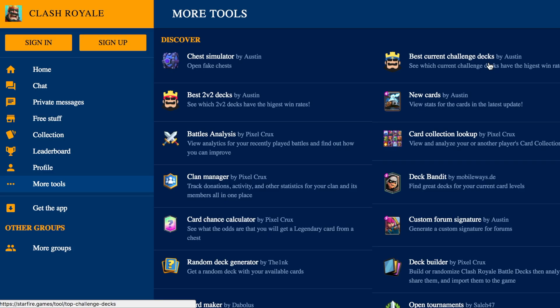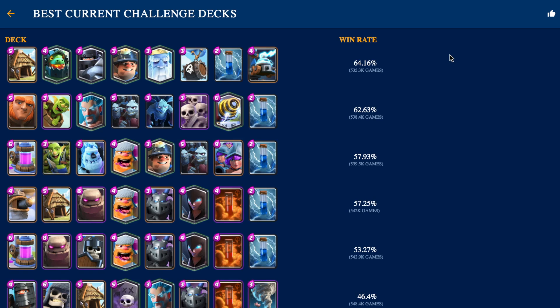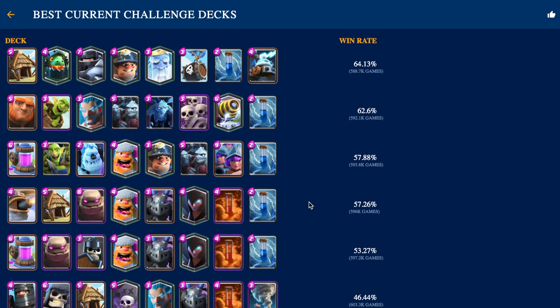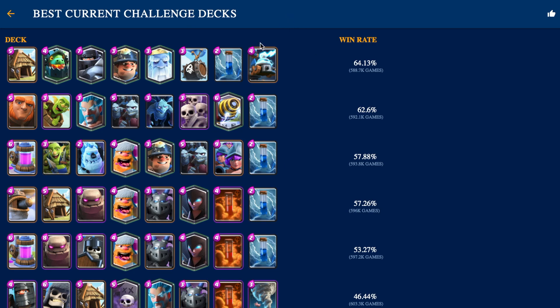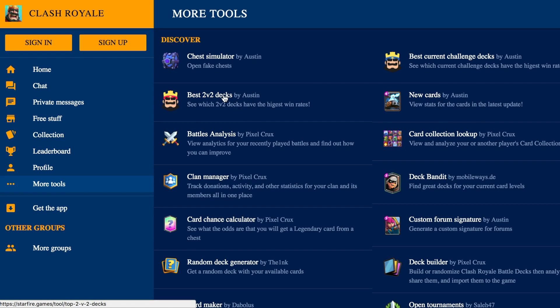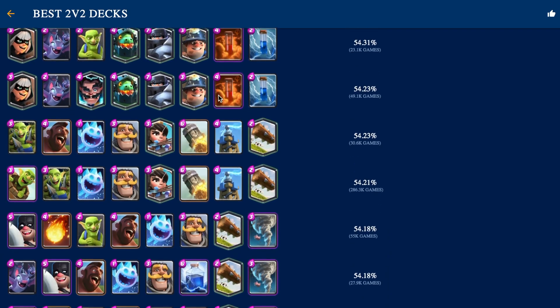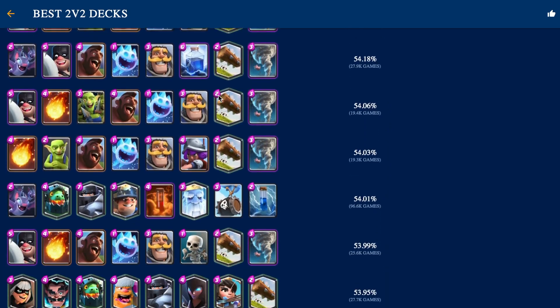The next feature that we have is the best current challenge decks. This is really similar to Stats Royale — it just shows you the best decks in challenges. Right now there is the YouTuber challenge going on, so the top 10 decks will obviously just be those YouTuber decks. Also right here, there's a best 2v2 decks feature as well, which is really interesting. Stats Royale does not have a best 2v2 decks thing. It shows you the 2v2 decks that have the highest win rate, so if you're interested in playing 2v2, give some of these decks a try.